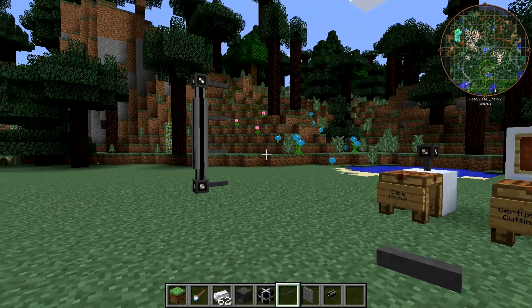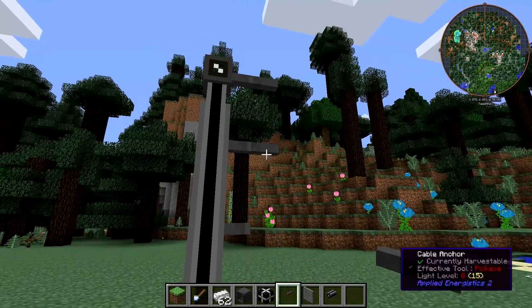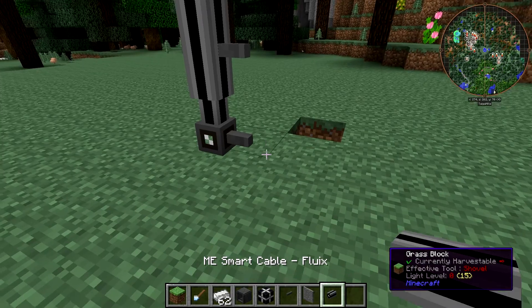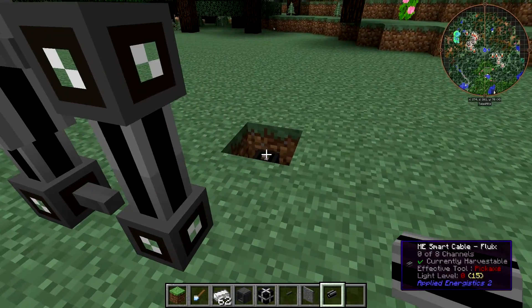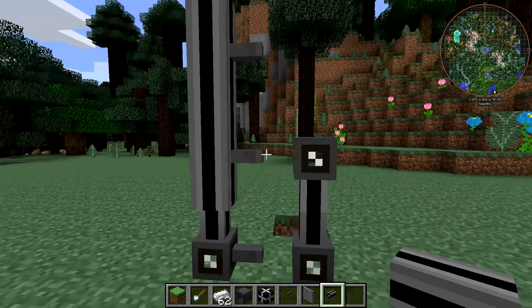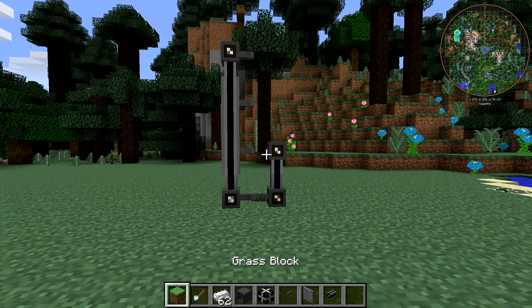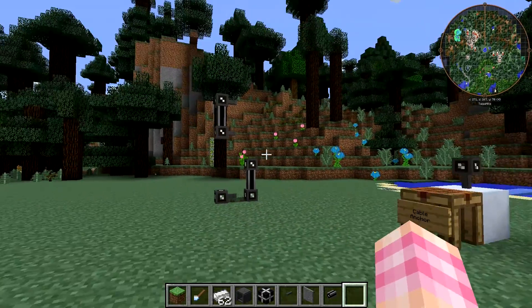Aside from that, cable anchors will prevent cables from attaching to each other, but the way that you're supposed to do that really is by painting them. So if I was to place cables here, they would not connect because there are cable anchors in the middle. So that's the primary use for cable anchors — they're basically just decorative.